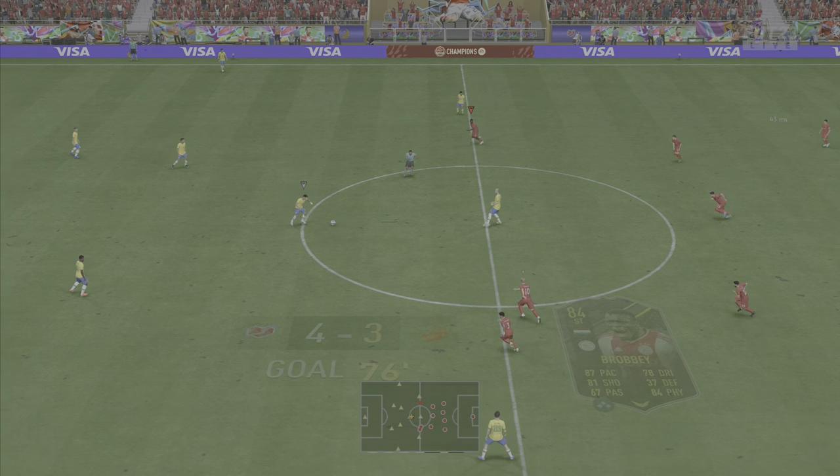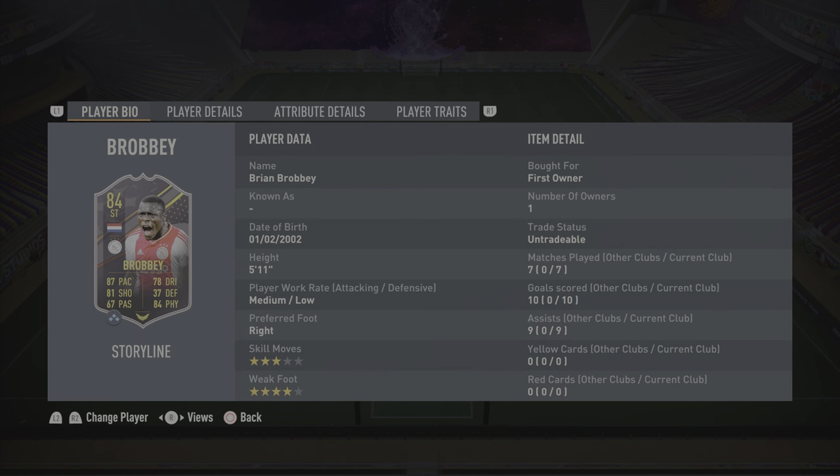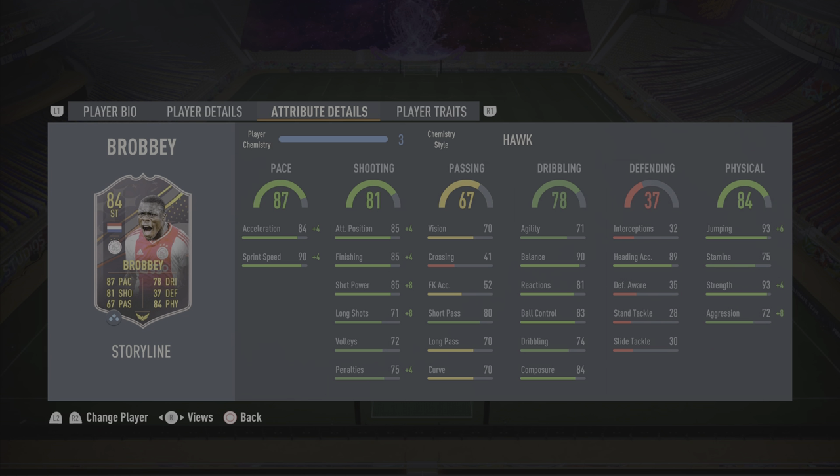With that being said, it is time to review the card. This guy is so, so versatile. At first I thought he was only a get-behind striker, but just look at the goal contributions — he's got 10 goals and 9 assists, almost perfectly balanced. 19 goal contributions in 7 games in Division 4 — it's honestly ridiculous. At the striker position all the time. Yes, fine, medium-low work rates. Yes, fine. But it clearly doesn't matter. This guy is sensational. The pace on the card is phenomenal, he is so fast with the Hawk chem style especially. For pace, a 9 out of 10, without a doubt.